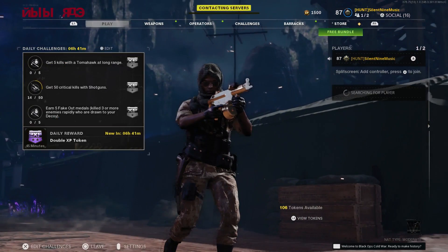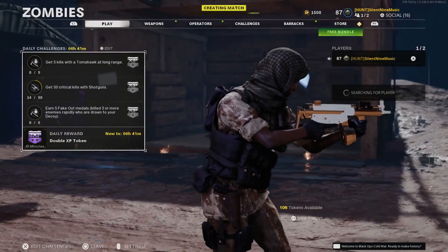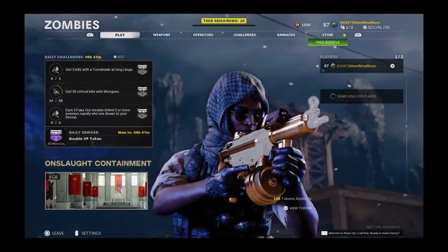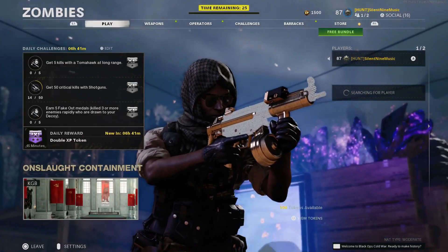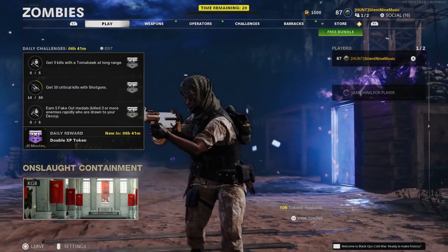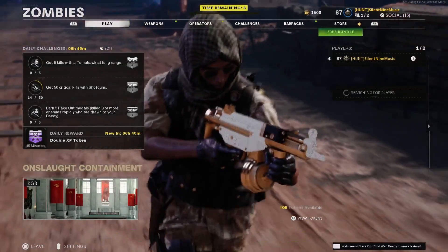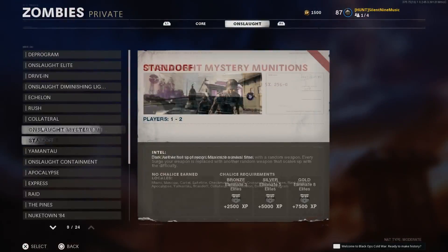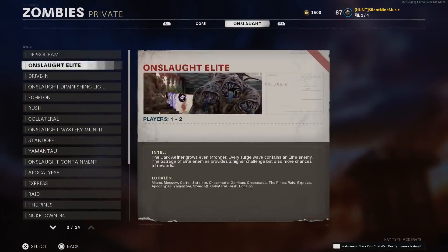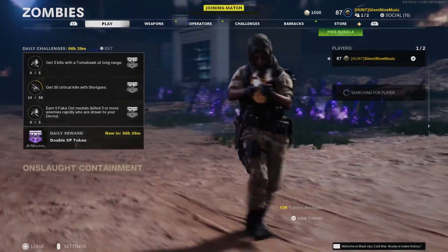Head into private match, then go to Onslaught, then click Onslaught Containment. This is available for everyone including Xbox, PC, and PS. When you're in the Containment playlist, look for a map with a warning barrier. I choose Nuketown, but you can also choose the Subway map or the Yubon map. If you don't get a map where you can walk out with a time barrier, leave the game and try again by loading back into private match Onslaught Containment — you'll get a different map. Keep loading in and backing out until you get Nuketown or Yubon.